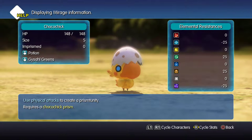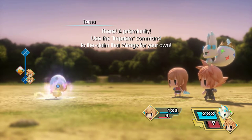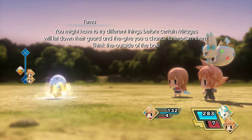The most important part about Libra: at the very bottom, it'll show you how to imprison it. For the most part it's pretty simple, but occasionally you will run into a Mirage — AKA your Pokemon — that have special requirements to capture. So in a sense it's not exactly like Pokemon; they threw you a little curveball. Once you have a Prism Tunity, use the Imprism Command to reclaim that Mirage for your own! Just select the Imprism Command!